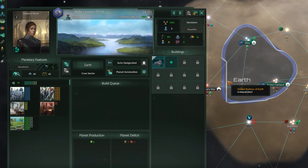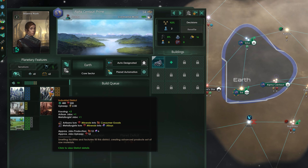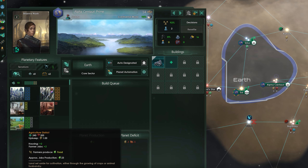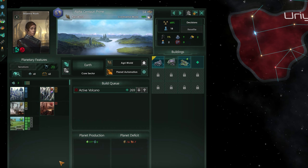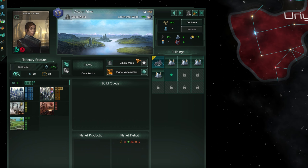On planets, buildings and districts are the two things you can build, and each are used for different things. Districts are the most straightforward and generally increase the amount of housing and jobs on the planet, specializing in a certain sector. Industrial focuses on consumer goods and alloys, generator focuses on energy, mining focuses on minerals, and agriculture focuses on food. City districts create trade value and amenities, as well as increasing the building slots on the planet, so worth building a few of these pretty much everywhere. The other four can be built equally to maintain balance, or focus on just one to specialize in a certain resource — it all really depends on the planet and what your empire needs at the time.